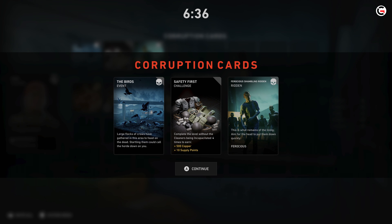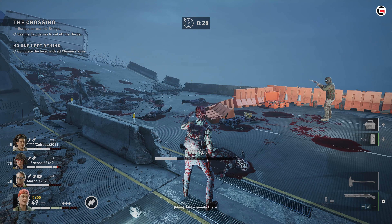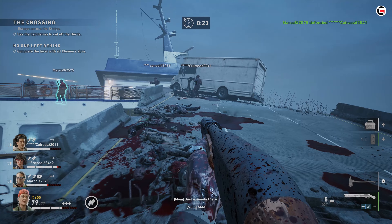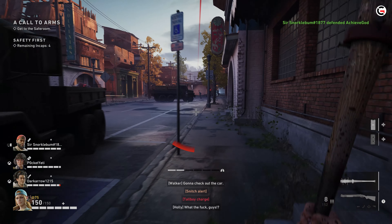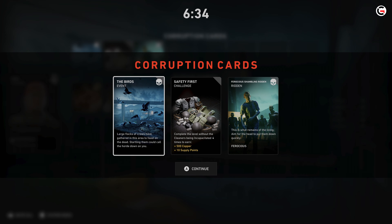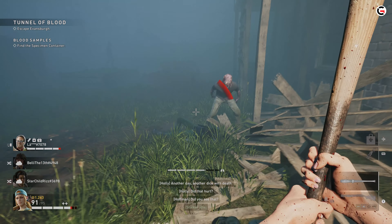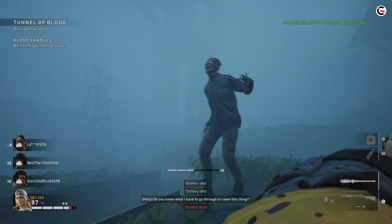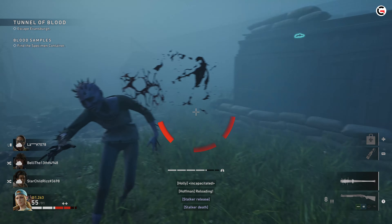Then there are the corruption cards, which are randomly generated by the AI director every time a brand new level starts in your campaign run. Corruption cards are exactly what they sound like — debuffs and negative modifiers that make runs more and more difficult as you progress. Two corruption cards are always generated at the start of every new level, and players have no control over what they will be getting. These cards can range from a Ridden modification, a challenge with a reward, or a negative map effect. One of the worst cards you can get is the Mist card, which generates a deep fog making it near impossible to see what's in front of you. In this situation, you and your team will have to be patient while traversing the level, or you'll scare a flock of birds alerting the horde, or bump into a special Ridden that'll grab and possibly choke you to death.